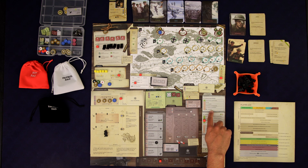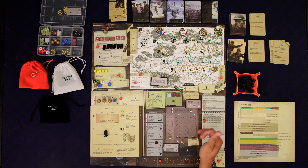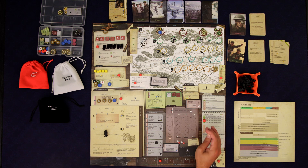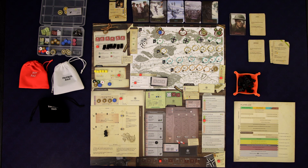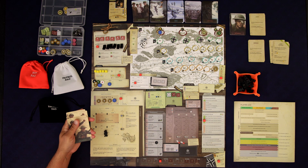These morale modifiers don't apply, but this last one would lose us a morale if we had any infantry in a red sector. Sector two is red, so if we hadn't killed that person there we would have lost one morale. But we cleared that area out, so our morale stays. We're at plus two morale — doing very well. We're going to draw three cards and resolve two.